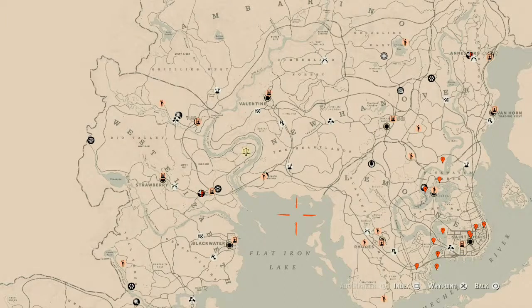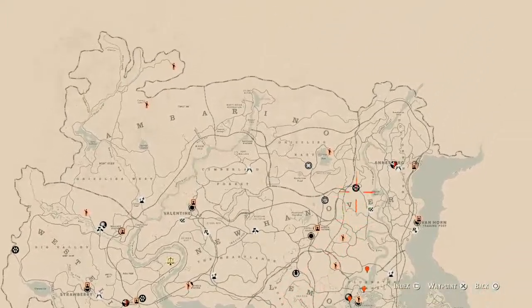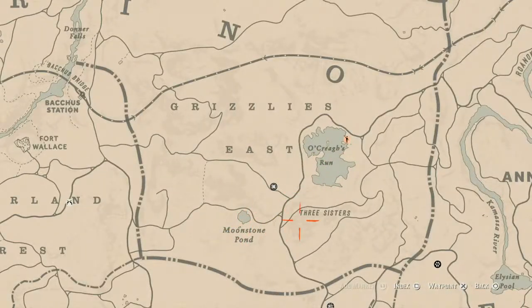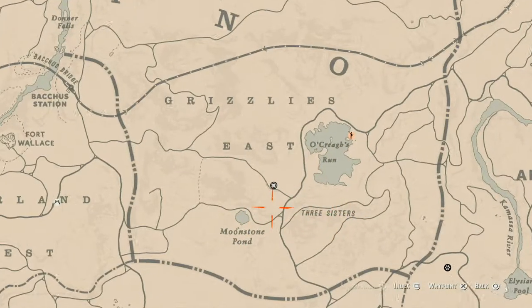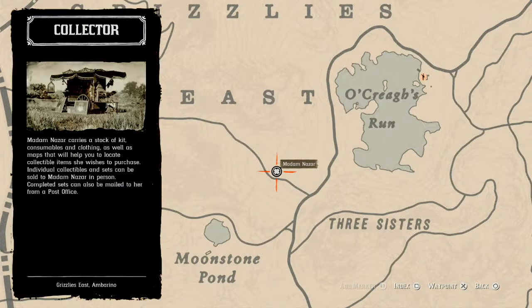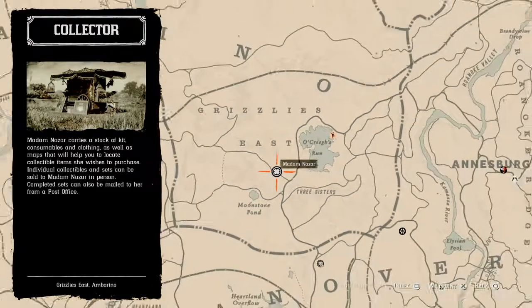Speaking of Madame Nazara, let's get to her location — she is not far across the map today. She's up in Grizzlies East, right near Oak Creek's Run, Moonstone Pine, and Three Sisters. She will be here until 2 a.m. Eastern Standard Time, New York time zone, East Coast time zone.